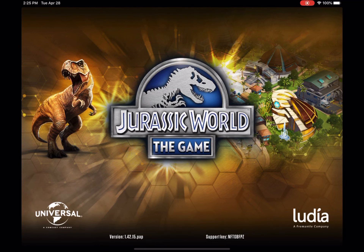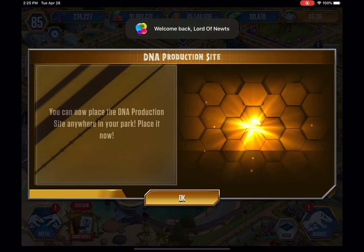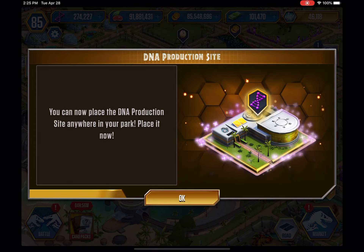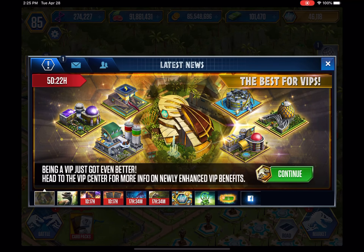Hey YouTube, welcome back to another video of Jurassic World the Game. The update has finally come out and there are a ton of new things in this update which I'm happy to go over. As you can see, you can now place the DNA Production Site anywhere in your park. Oh, they changed the way the thing looks.